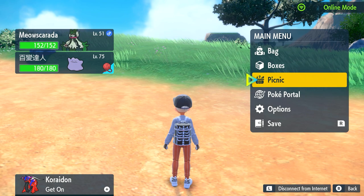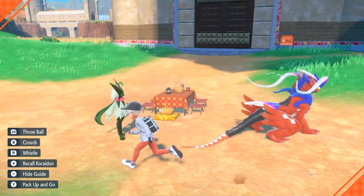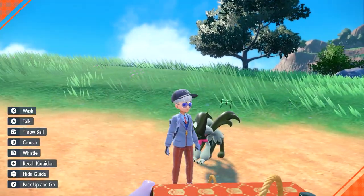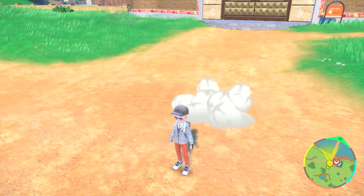We're outside with Ditto and Meow Scarada in the party, making a picnic. There they are, and now we just wait by the basket until we get an egg. I just want one egg to make a fresh Meow Scarada — and there we go, we finally have an egg. Great, just one — I'm ending the picnic right there.